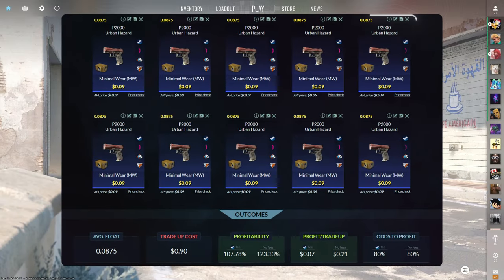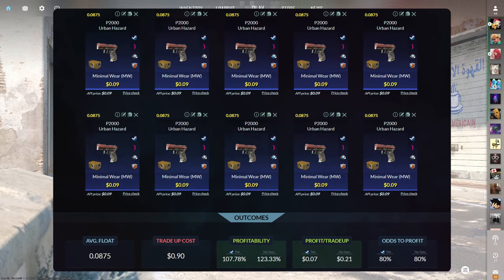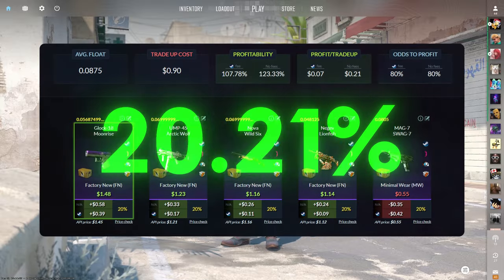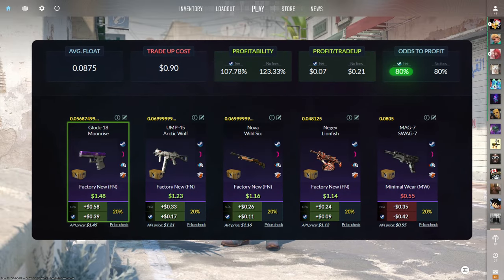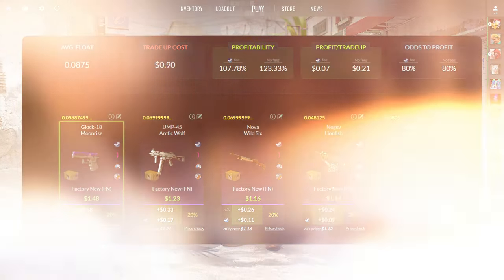The next tradeup consists of 10 minimal wear mil-spec skins from the Clutch case below a 0.0875 average float. Make sure to get each input for 9 cents or less. This tradeup costs around 90 cents total and has 107.78% profitability after steam fees with an 80% chance to profit each time. Of the five outcomes, four of them are profitable, so we're almost guaranteed to be happy here.